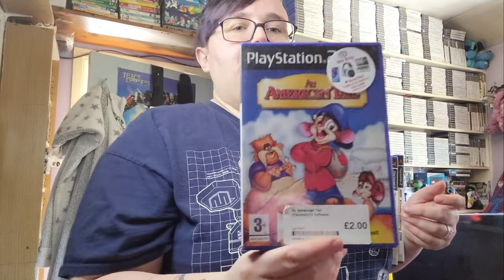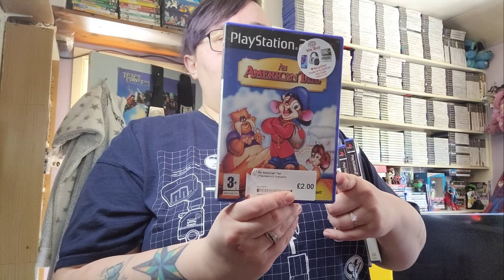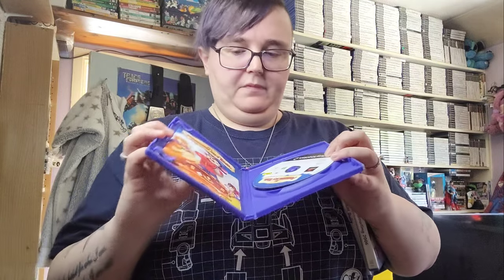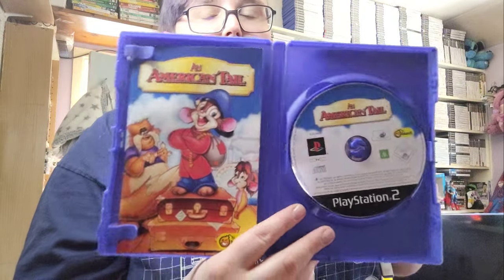The next one is based on an animated film - it's An American Tail. I paid £2 at CEX, as you can see the label is still on there. We picked this up not long ago. It's got some nice artwork that matches the DVD artwork. It does come with a manual and the disc is in mint condition. I haven't played this yet but I've watched gameplay - it looks really good. Lisa always checks every category on the CEX app and makes a list so we don't miss anything.